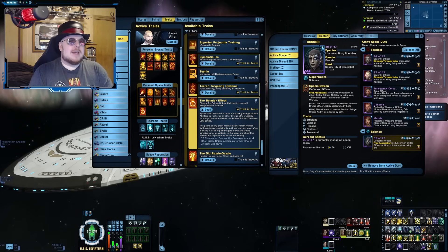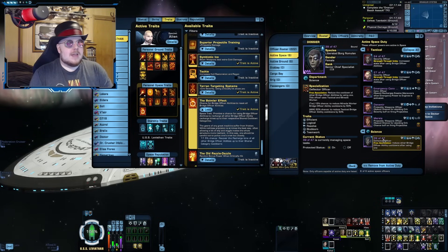It's very RNG-based with the Boimler Effect and the of 47 duty officers. But at the same time, it takes up so little space — it's so much more freeing than the other methods, which is why I really like this method the best.